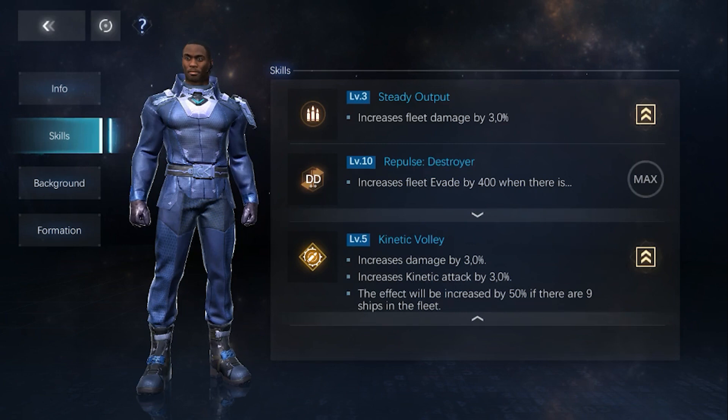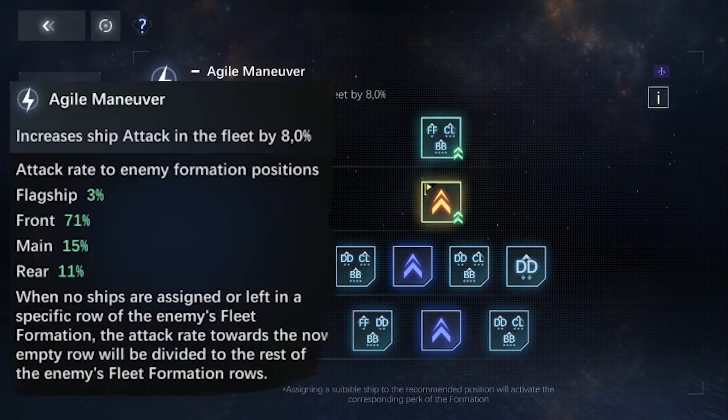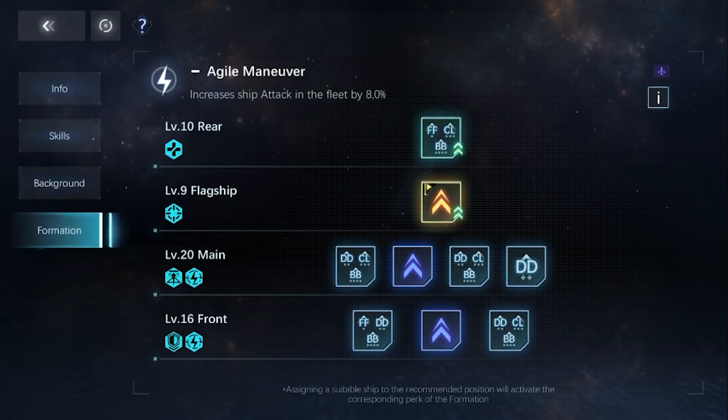About setting up the squad, Morpheus has a quite special formation where there are up to 4 positions in the main row and only 1 position in the rear row. The position that receives the least damage — next to the flagship — is in the main row at 3.75% damage taken per position. Those are also where your main damage ships are placed. The 2 front row positions suffer nearly 24% each, followed by the rear row at 11%. So Morpheus has a formation with 5 attack positions and 4 defense positions.